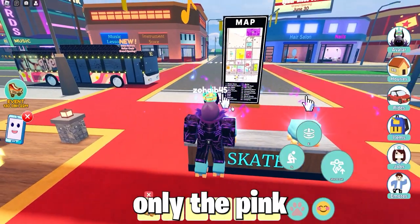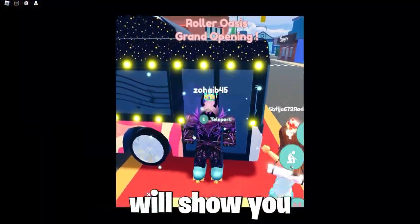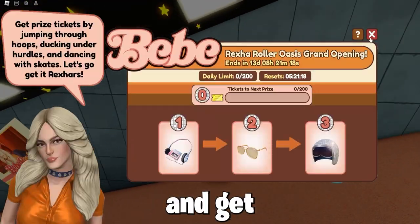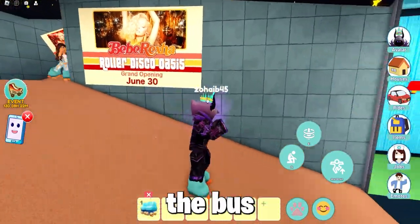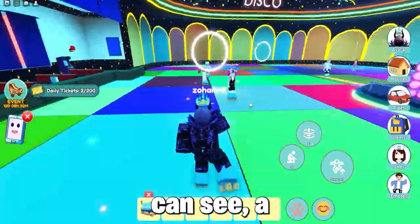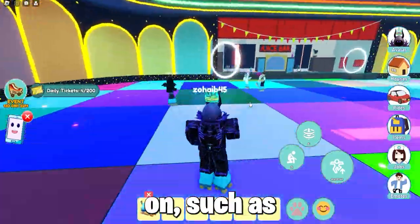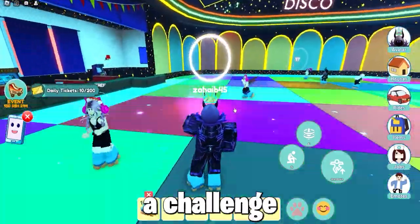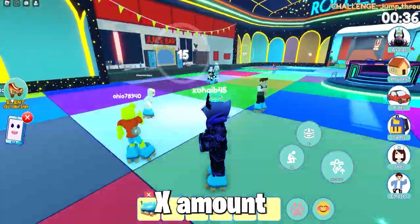So today you can get only the pink cassette player, and I will show you how to get tickets the fastest way possible. Follow me and get these roller skates, enter the bus, and head down into the disco hall. A challenge is going on, such as go through these hoops and earn tickets, and also randomly a challenge will appear for you to dance to earn tickets.